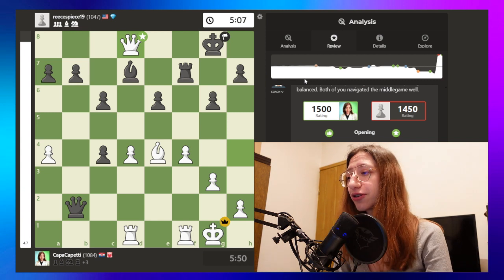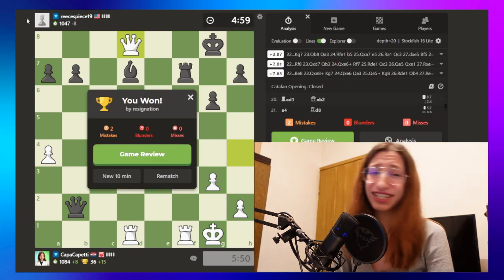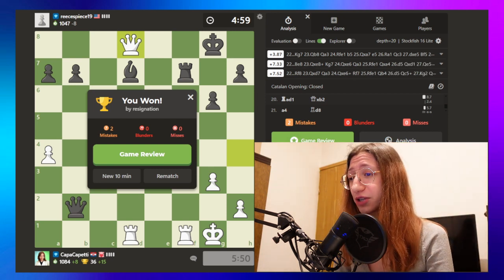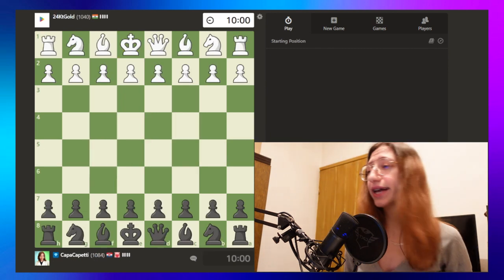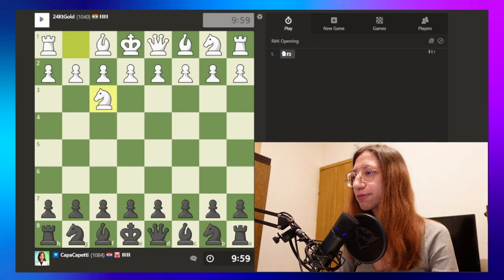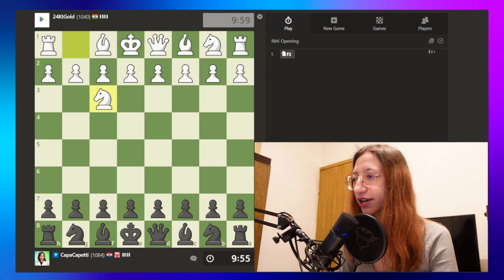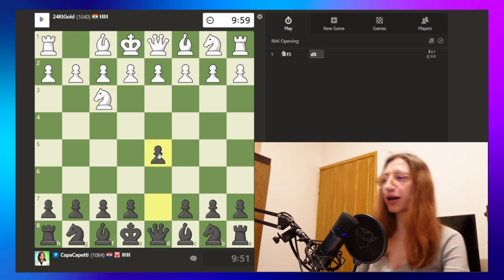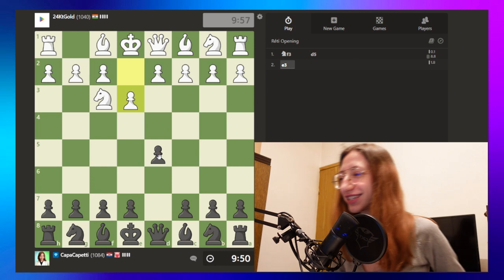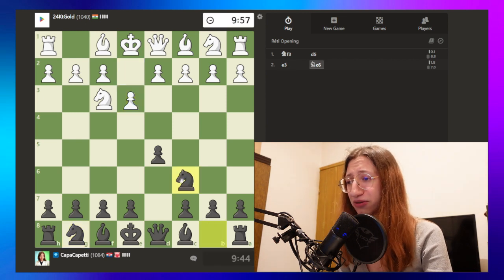1450 ELO estimate for the opponent who played very well — we were equal the whole time and then he just gave the rook. Doesn't matter how well they play at 1000 ELO. Let's play one more game. This person literally has a Play Store icon as their profile picture — why? Why do you choose that out of all things?